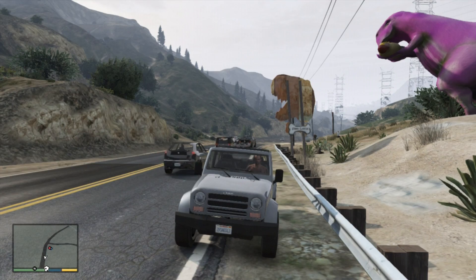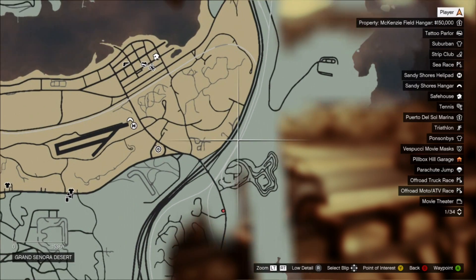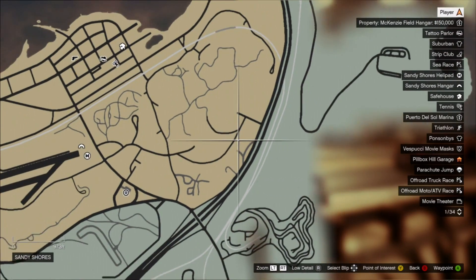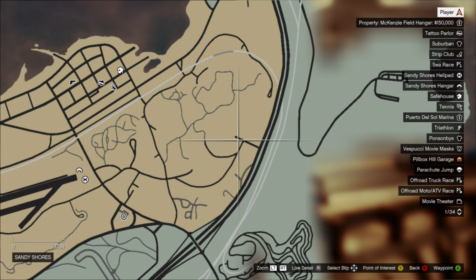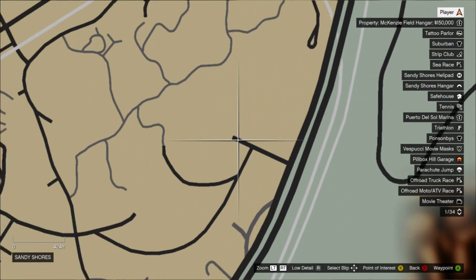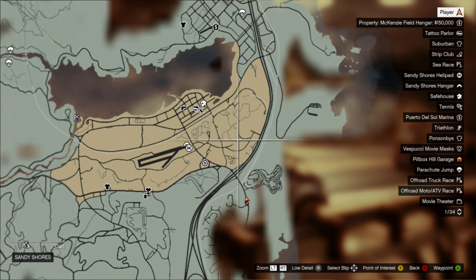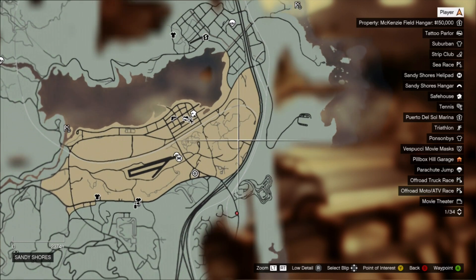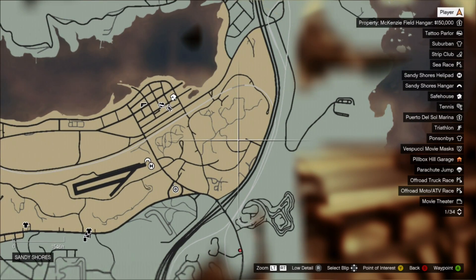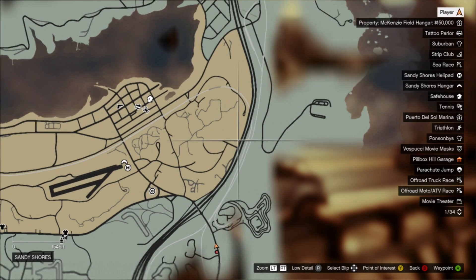What you need to do for this is play as Trevor, because he's the only one who can do it — so switch to him if you're not already. You're going to want to meet Maude. She's the lady on the laptop outside the caravan. It's a Strangers and Freaks mission, shown as an orange question mark on the map around that area. Go meet her and she'll tell you about criminals she wants to capture.